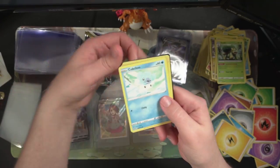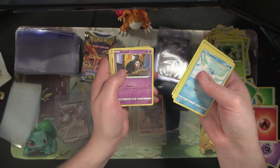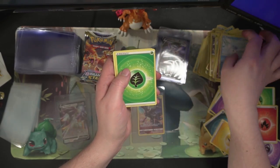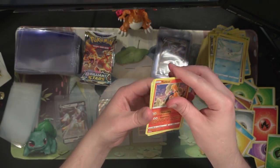Got a Druddigon, Farfetch'd, Grimer, Duskull, Clefable reverse, and an Orbeetle non-holo. Also Oracle, Double Turbo, and a Growlithe.